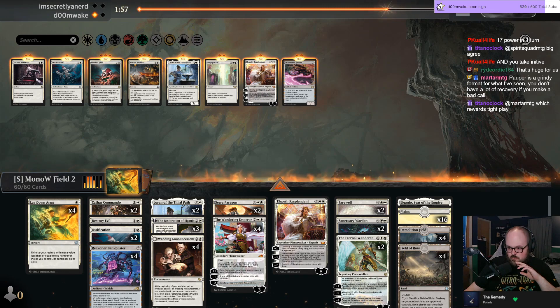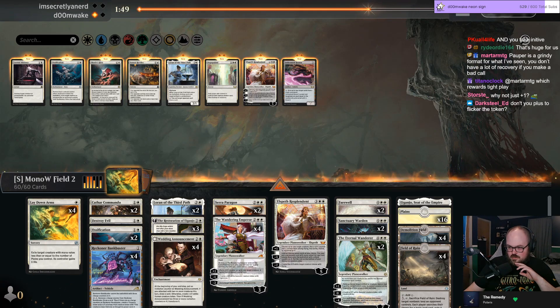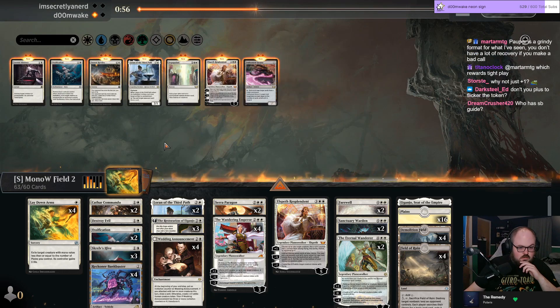If I can find the sideboard guide I should bookmark it — I want to keep accessing it. I need to rewrite the sideboard guide now that I've changed the deck, but I can still use it as a frame of reference. I can't find it — I'm on his Twitter but can't find it. No sideboard guide — where's ChatGPT to give me a sideboard guide? Bant Control — I think I want the Hives. It was Will La Haye on Twitter.